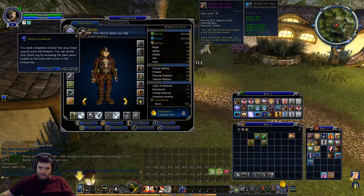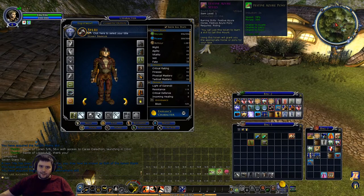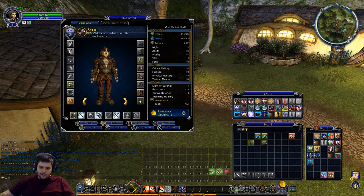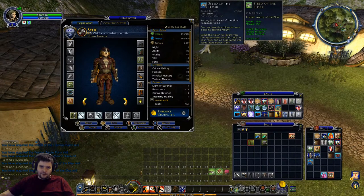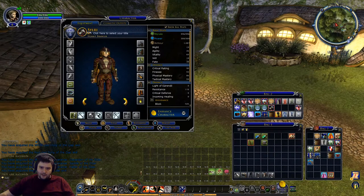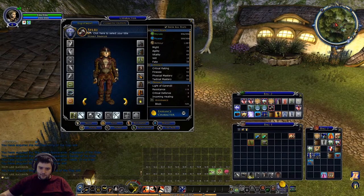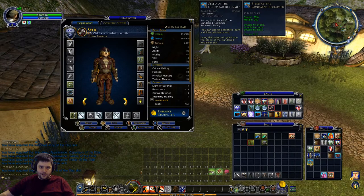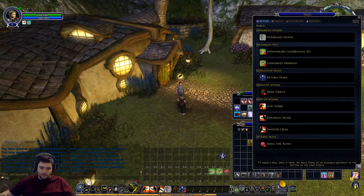Steed of the Hammerhand - was that one of the Rohan expansions? Festive Azure Steed, White-clad Steed of the Gap from Isenguard I think, Red-clad Steed of the Gap, Steed of the Elder Star - can't remember where I got that one. Green-clad Steed of the Gap. All those cloaks are part of my Brawler starting gear - I'll stick those in the account wardrobe. Steed of the Good and Bad Reclaimer - this is one of the new ones, I don't actually know what it looks like.